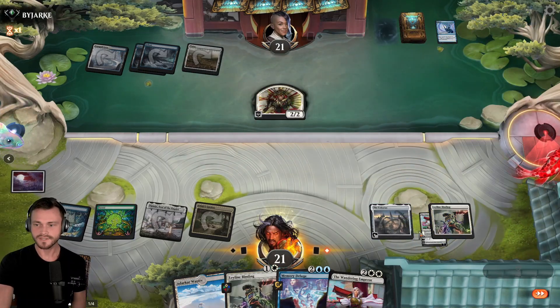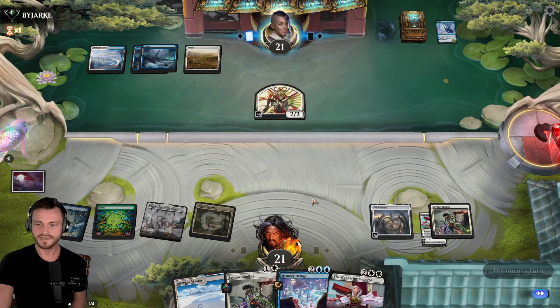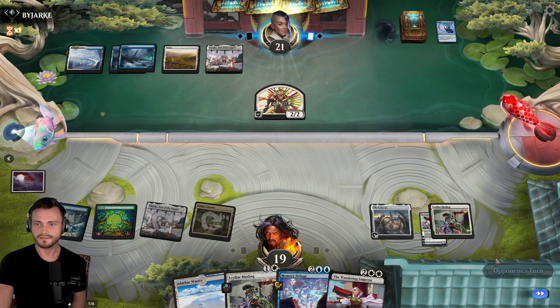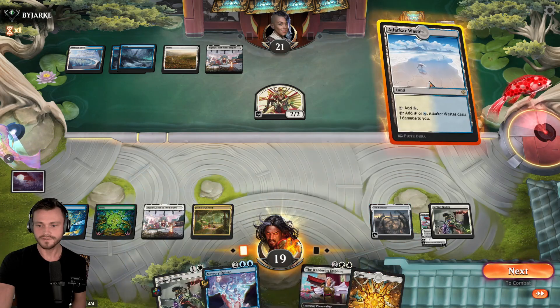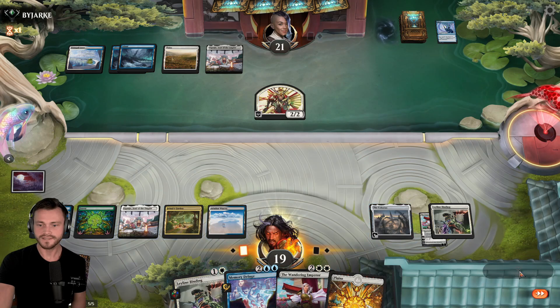Nab the Emperor. End here. See if there's a more attractive target. Unfortunately, this has Vigilance, so we won't be able to nab it with the Emperor. We let this go. I think we play out more land here. And we hold the Emperor, and Deluge, and Binding.